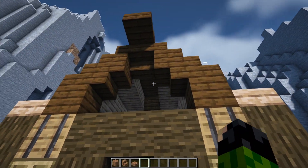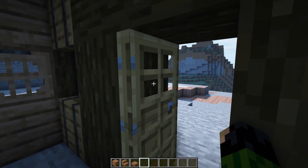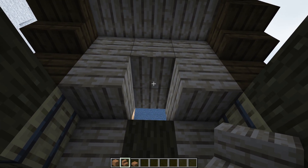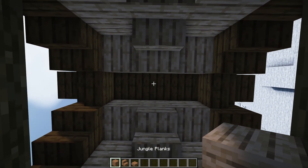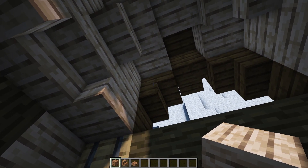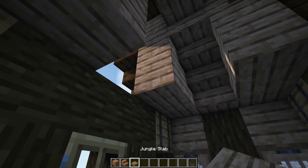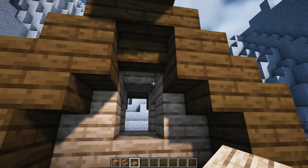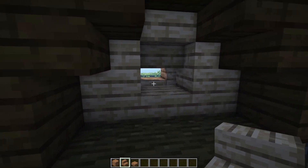Use up the rest of the jungle wood to fill in these two gaps. Step inside through the doorway and have a jungle stair to cover that hole, plus one more above it — same again on the other side, with a single jungle plank at the top. Behind these dark oak stairs, have two jungle planks coming down on the front and the back, and then two jungle slabs. Head outside and have an upside down jungle stair on that top spot, which makes a nice little window.